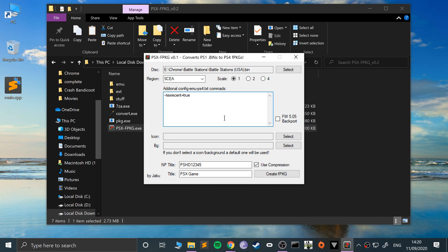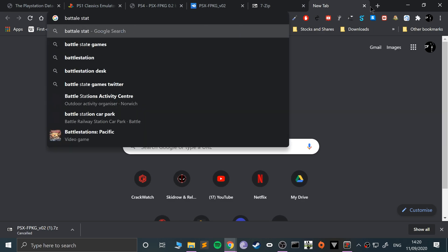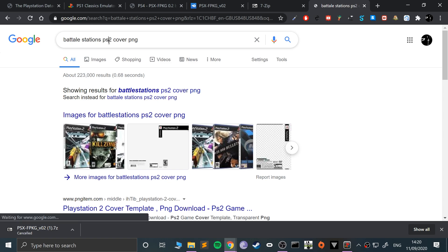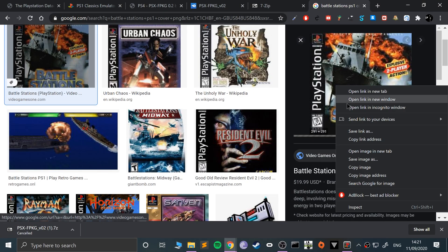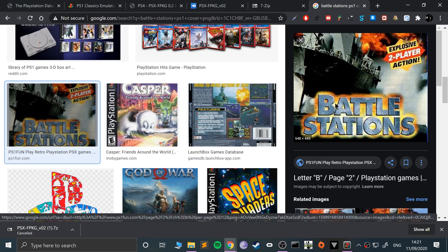I'm going to be installing this on a jailbroken PS4 on firmware 6.72. If you are using the 5.05 jailbreak, select the firmware 5.05 backport option; if not, just deselect it. Now we need an icon and a background. If we don't provide one, a default will be added which can get confusing, so let's add our own. It needs to be a square PNG file. You can make your own or get one off the internet — just make sure it's PNG and not JPEG.